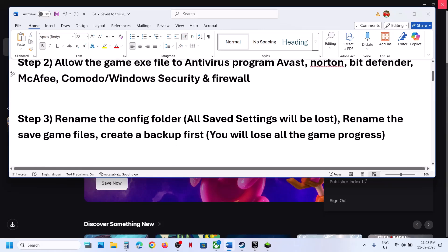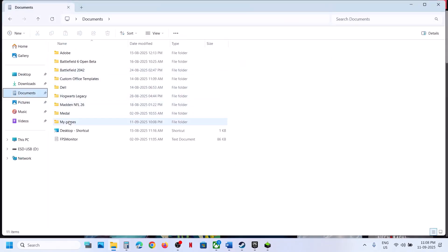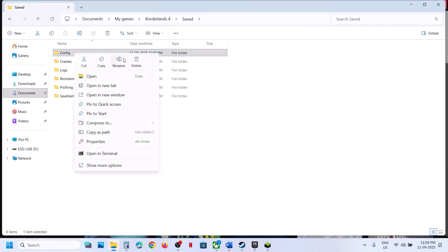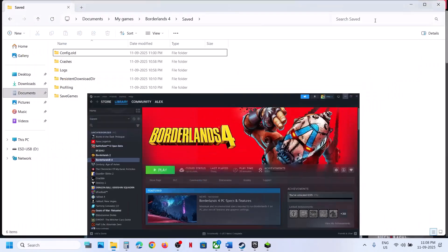The next step is to rename the Config folder. When you rename the Config folder, all saved settings will be lost. Open File Explorer, go to Documents, click My Games, open the Borderlands 4 folder, then the Save folder. You will see the Config folder — right-click and rename it. Then relaunch the game and check.